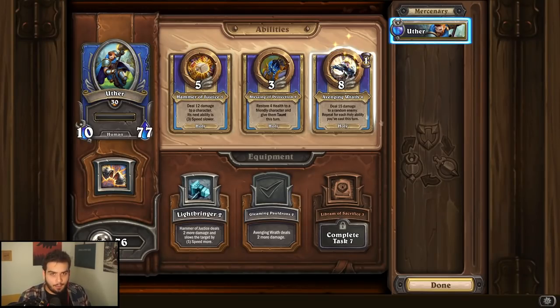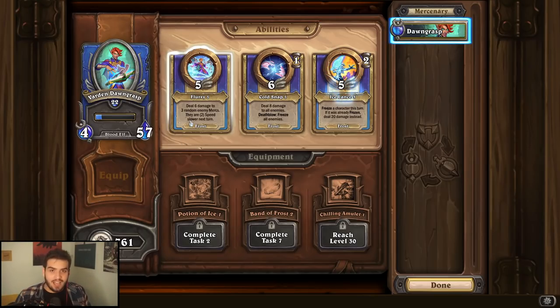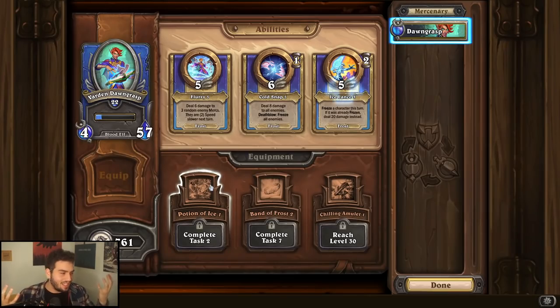Kel'Thuzad is a pretty good mercenary just because Flurry is kind of low-key busted. The reason is you can spam it every turn and permanently slow the enemy mercenaries down. The easy equipment is just Potion of Illusion — their other abilities are not good, so don't use them. It's just Flurry; you're spamming it every single time.